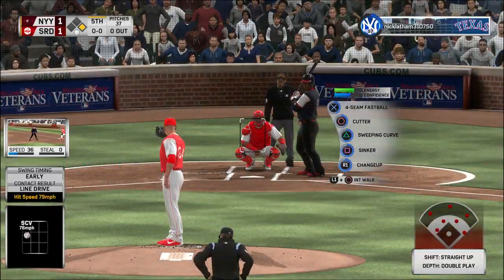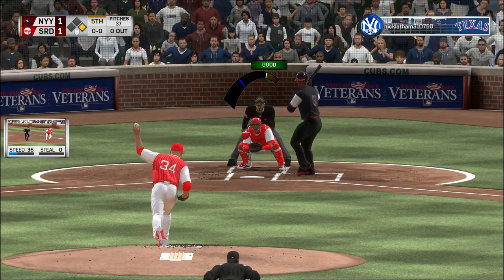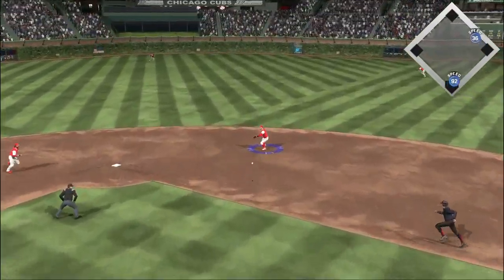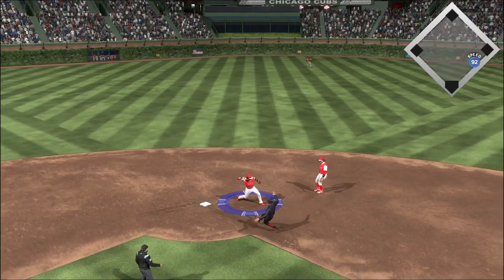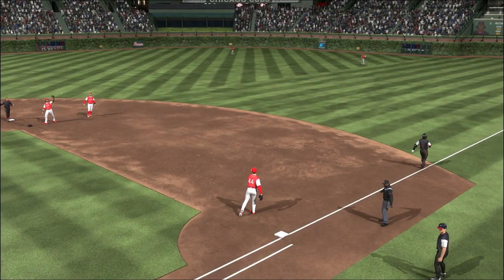Ready for another shot, number three, 1-for-2 on his line so far in the game. On the ground to second base — this could be two. To Crawford for one, on to Rizzo — and it's a double play.